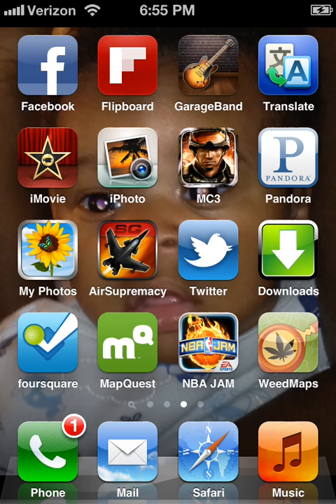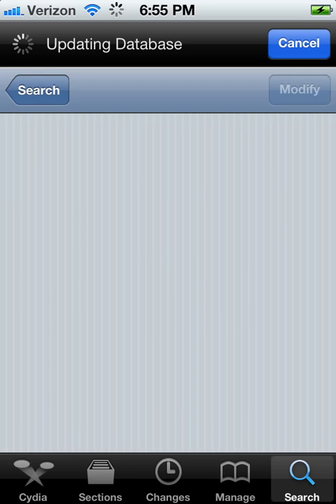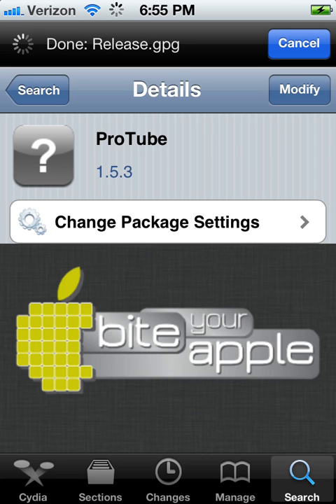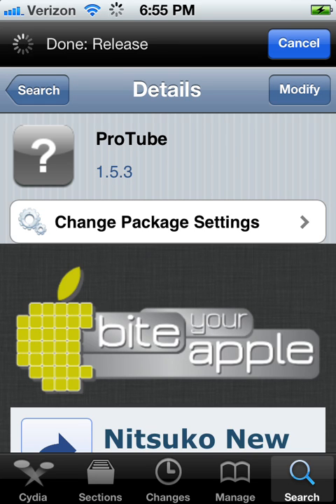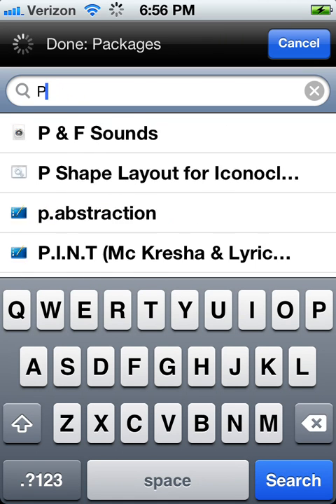Hello, welcome back to Jailbreak's Cydia Tweaks and Tutorials. Today I'm going to be showing you this tweak called PDANet. What it does is it allows you to tether your 3G internet to your computer or even through Wi-Fi, and you can make it as a hotspot. Very cool tweak, and it's free and very useful.